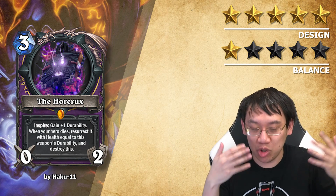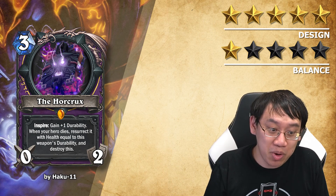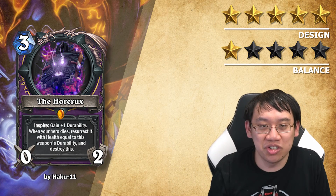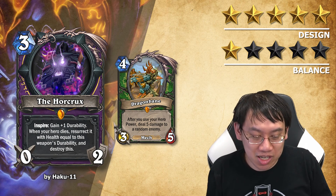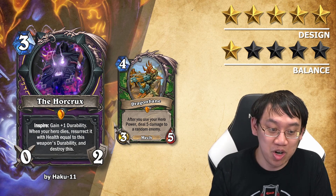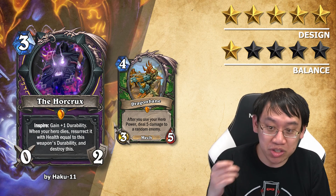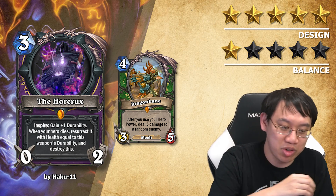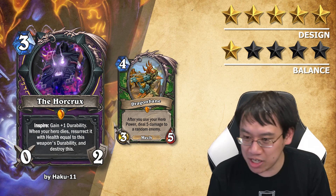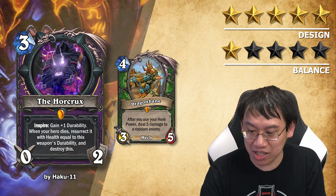Problem number 3: there's a keyword Inspire on it. Inspire is an old keyword — in order not to have keyword bloat, you don't want too many keywords floating around at the same time. But did you know that Inspire actually exists right now? It's on a card called Dragonbane. 'After you use your hero power' is the replacement for Inspire. But that has a problem with problem number 2 — replacing it would result in 6 or 7 lines of text, which is way too much.